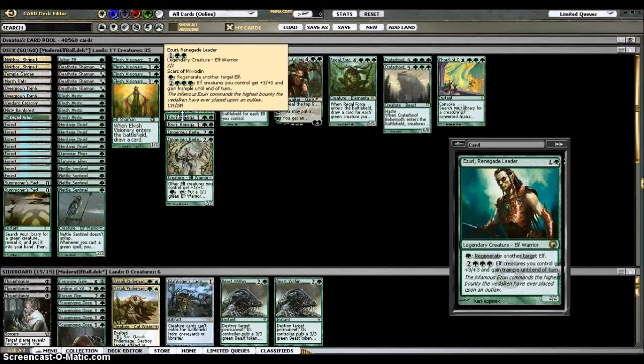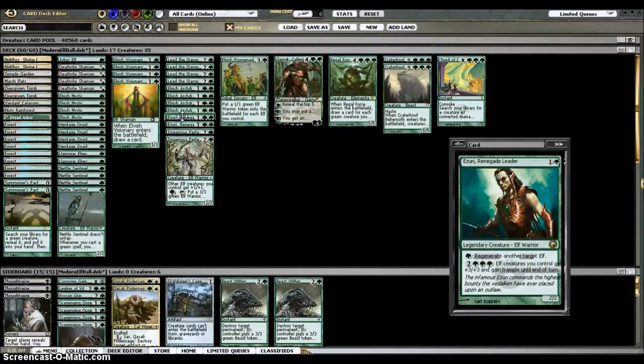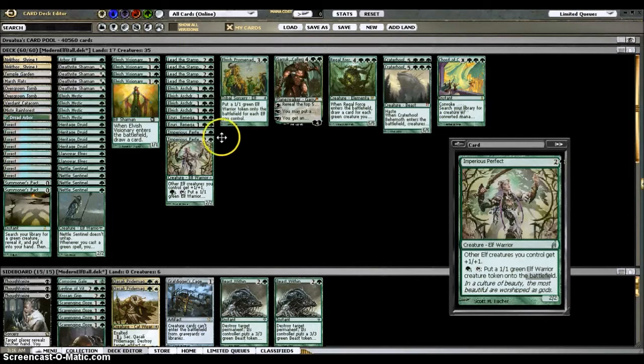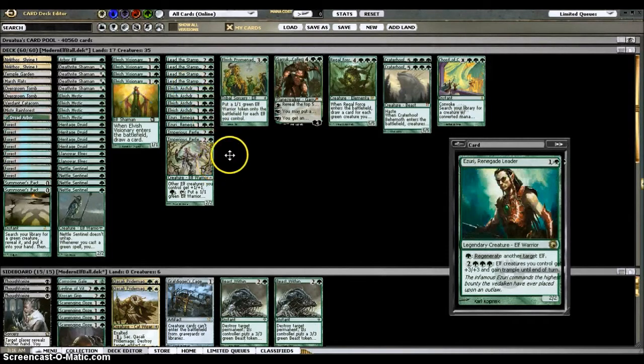Azusa is kind of like a mini Craterhoof or Overrun, because that's what her ability is at five mana — give all your Elves, which is pretty much every creature in the deck that needs pumping, plus three/plus three with Trample. So you play a couple Elves, play Azusa, add enough mana to pump them, and swing in pretty quickly if they don't deal with her. Imperious Perfect is also a Lord, but she can also spit out Elves one-per-tap. I'm playing two of those and four Archdruids for six total Lords.